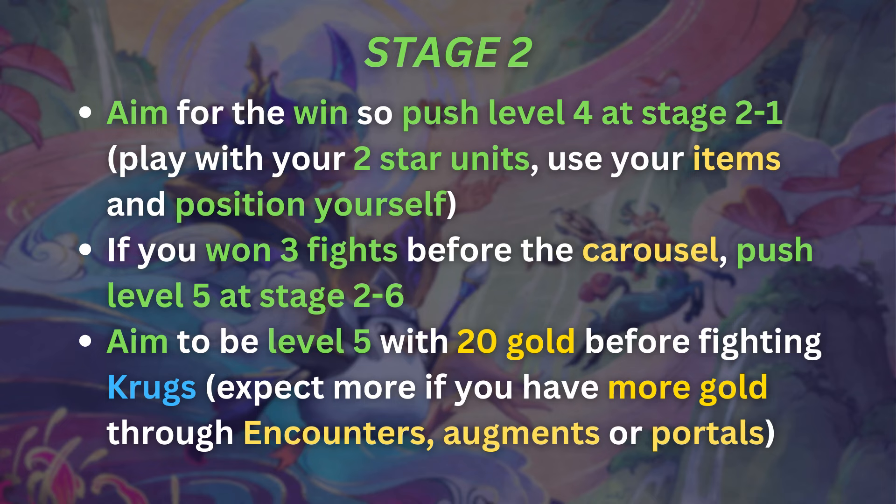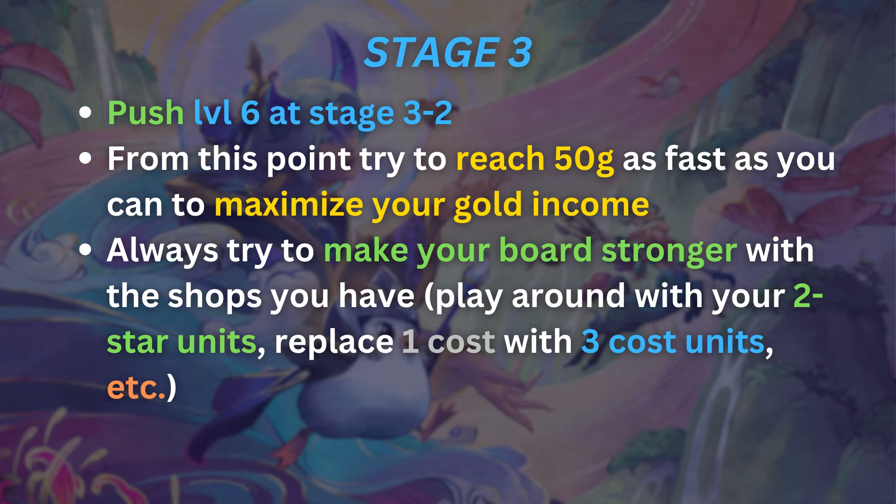During stage 2 for a fast 8 comp, aim to win as many fights as possible — a win streak is even better. Play with 2-star units, use your items, and position well to win your early fights. The goal is to be level 5 with 20 gold before fighting Krugs. During stage 3, it's similar to the 3-cost approach — push level 6 at stage 3-2 and try to reach 50 gold as fast as possible. If your board is a little weak, spend a couple of rolls to find copies and upgrade units to 2-star for a much stronger mid game.